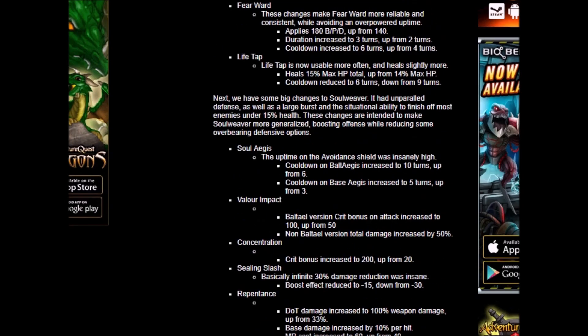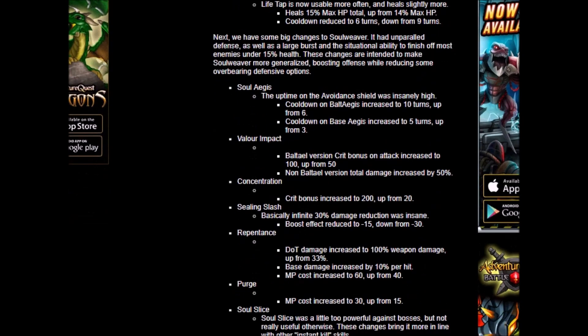Valor Impact — Belltail version: crit bonus of attack increased to 100, up from 50. Wow. Total damage increased by 50% — that is a huge buff for the damage of Valor Impact. Concentration: crit bonus increased to 200, up from 20. Oh my gosh, that is crazy. 20 crit isn't going to give you much, but 200 crit basically means all your attacks are going to crit. Finally you have a proper reason to use Concentration.